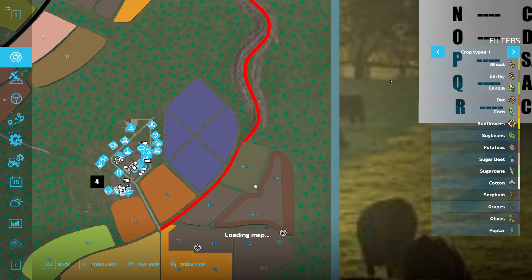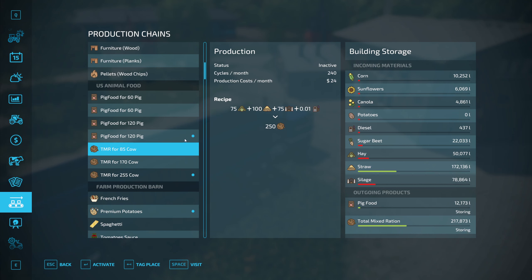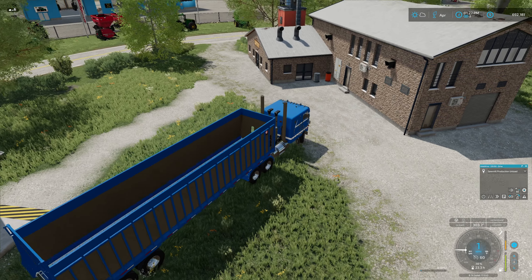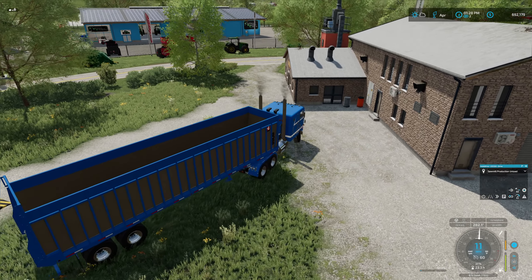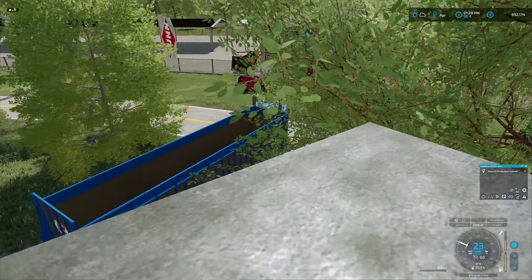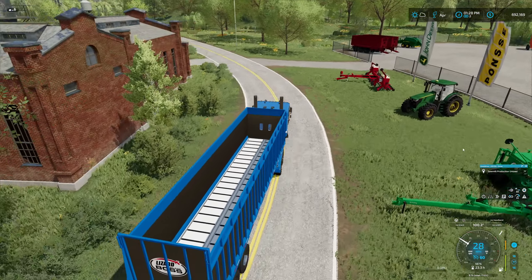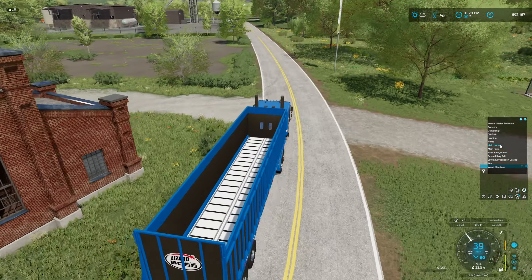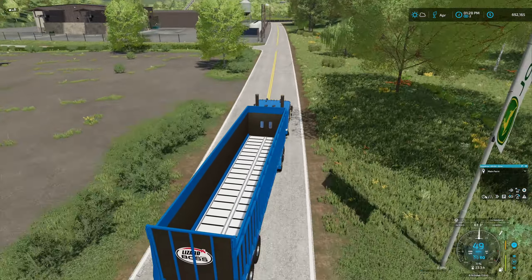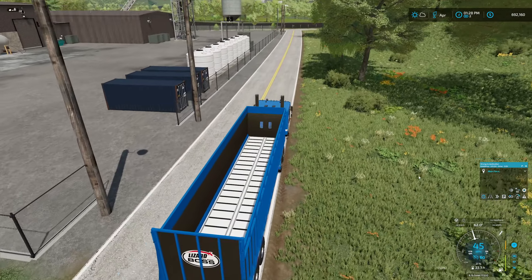So let me turn the pig food button on real quick. Activate. And we should be good - very, very good. So we have got a couple of productions back in service, so that's a good thing. Let's see if I can get this guy to get us back to the house. Hey, there we go. Alright.